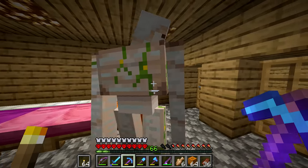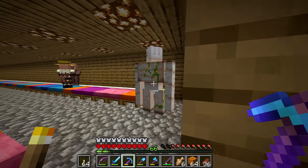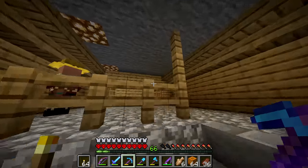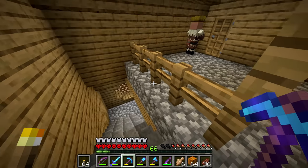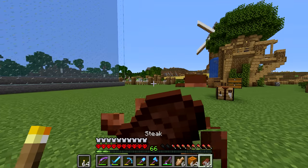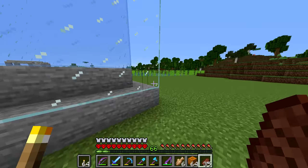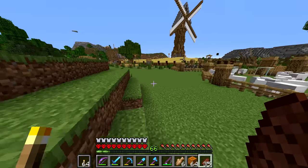Oh look, we got our first iron golem! Yay! We're going to have like a billion iron golems in here. That zombie must not be above ground — where is it? That's going to bother me. Well, that was entirely unsuccessful — I could not find that zombie, I have no idea where it is. So we're just going to leave it be for now. I don't know where the cat went either. I don't really see kitty anywhere, so we'll just have to wait for more to spawn, I guess.